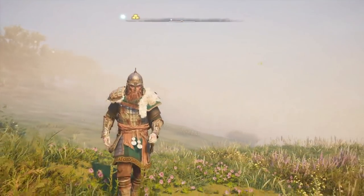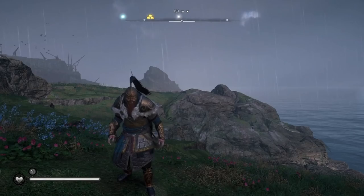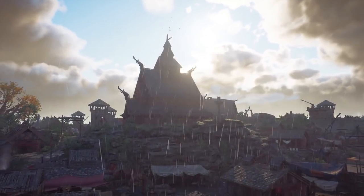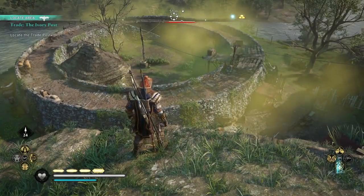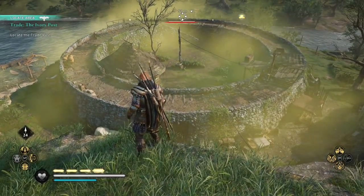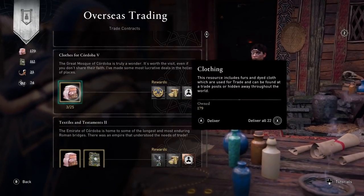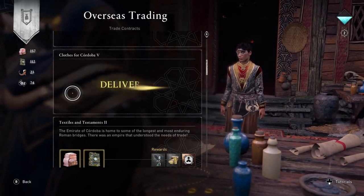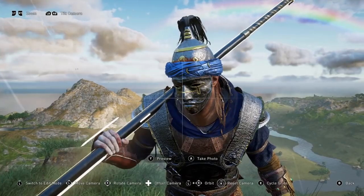Today I'm going to be showing you how to unlock five new armor sets and four new weapons in Assassin's Creed Valhalla Wrath of the Druids DLC that are hidden within the new trade post mechanic. Timestamps below if you want to skip ahead. This video will show you how the trading post system works and how to level it up quickly to unlock all the rewards.